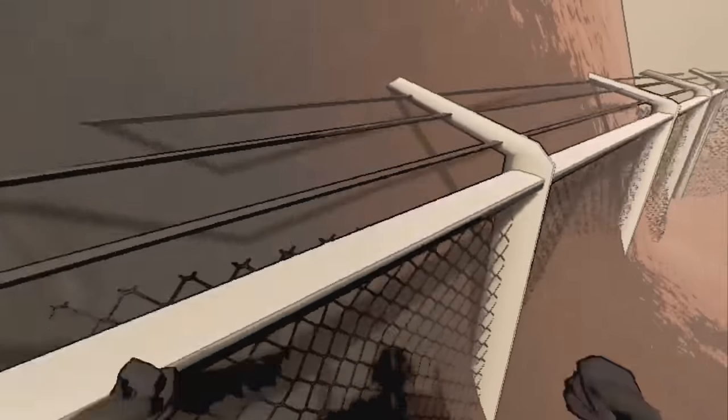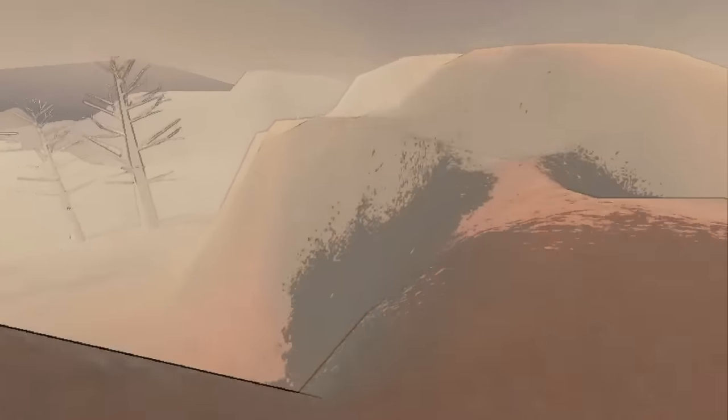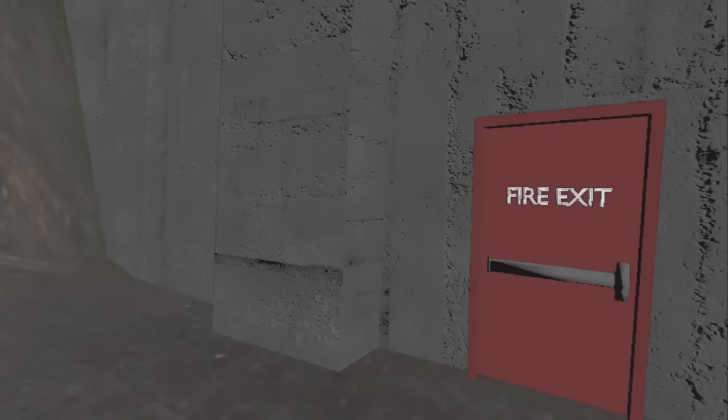However, for this fence jump, if you jump in the right way, you can actually get on top of the fence. You can also no longer climb the dam on Vow — if you knew about it, it was pretty cool, but you can no longer do it.